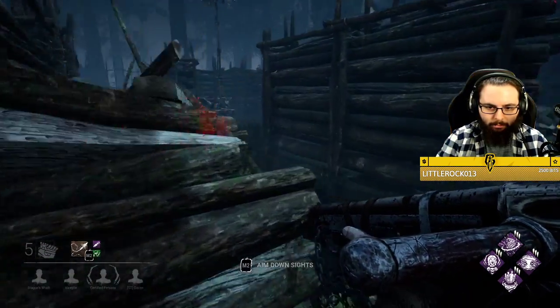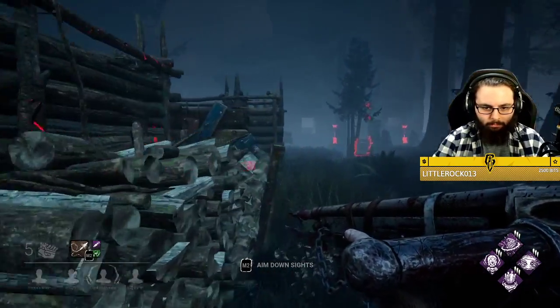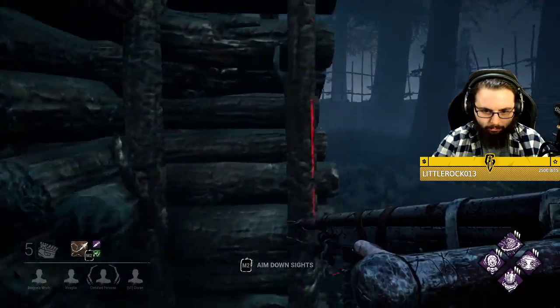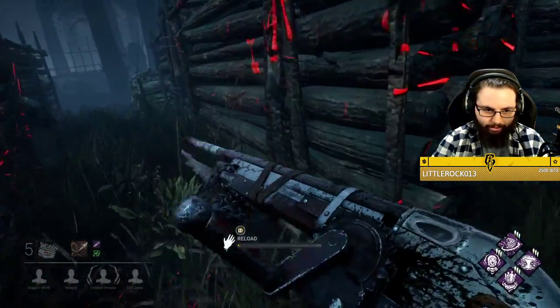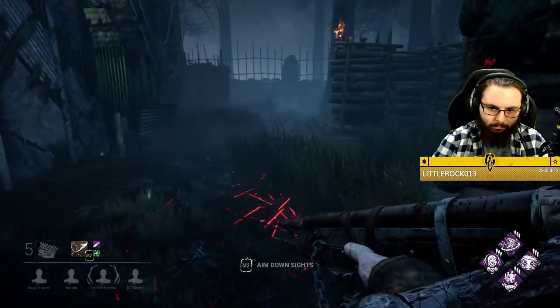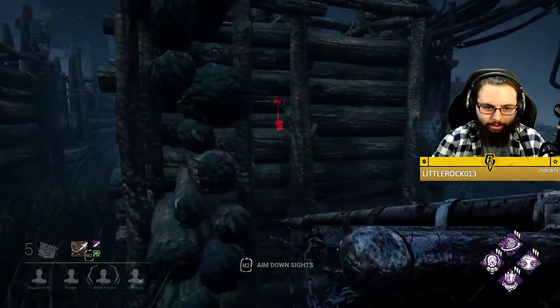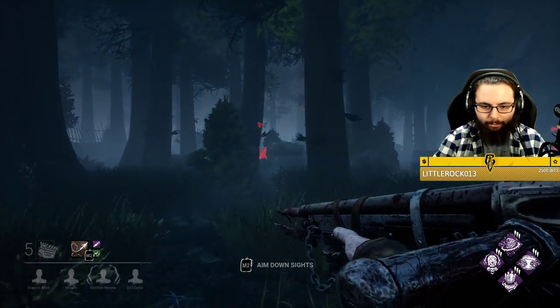He's keeping to the corner, which is smart of him. Let's see if we can get a hit here — nice, that was smart, and now we can drop it freely. I lost him though; he went off the other side of the map. We're going to fall off of this because if we don't, we're going to give up a lot of gen pressure.